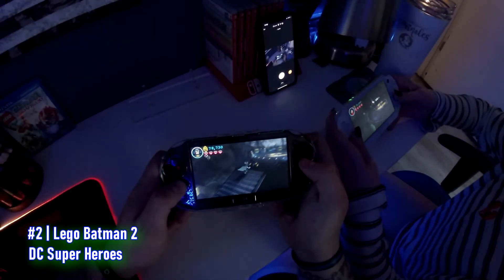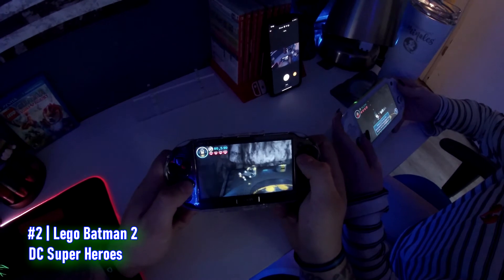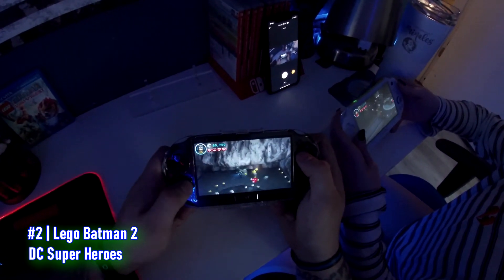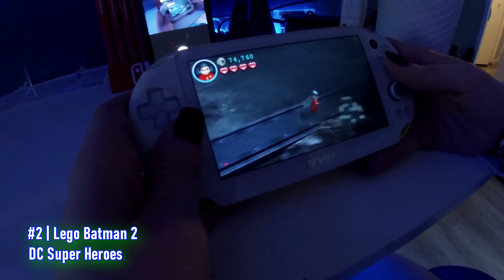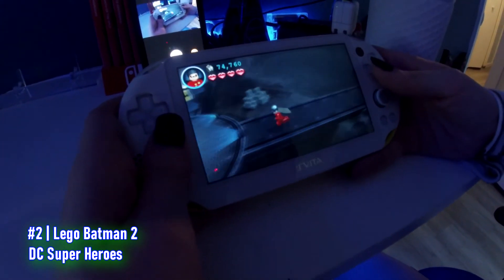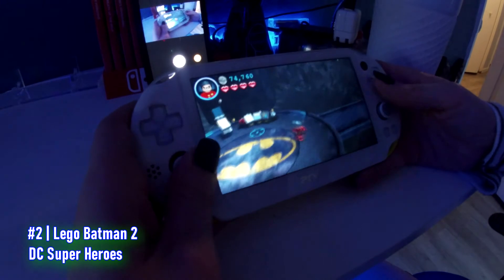Lego games come in many different shapes and sizes across many different franchises, but Lego made sure to include ad hoc on Lego Batman 2. This game is extremely fun, especially when you're playing with someone else. One person controls Batman, one person controls Robin, and you get to view yourself on your own screen without having to split the display. It's super fun to play with a friend or partner.